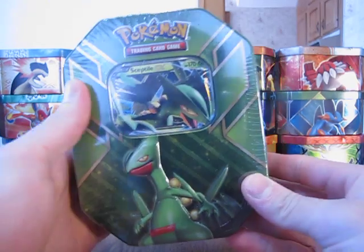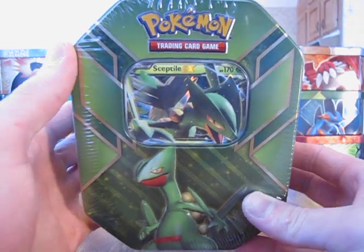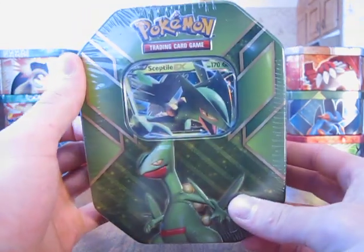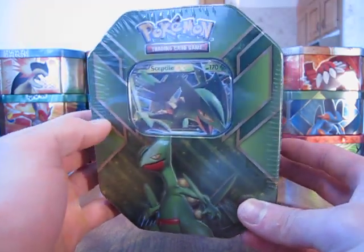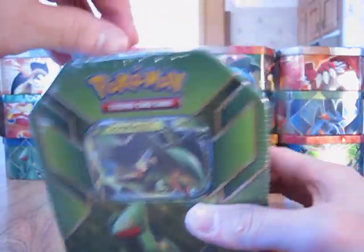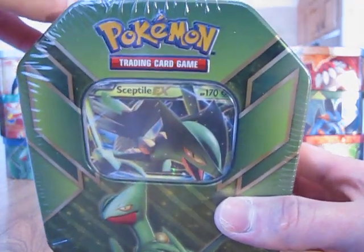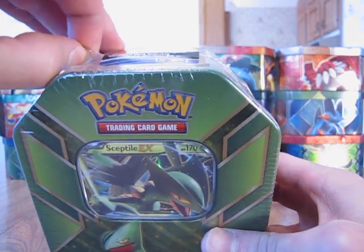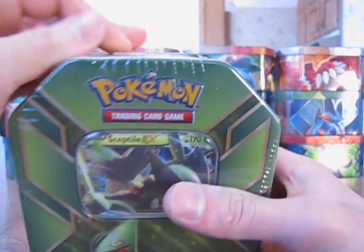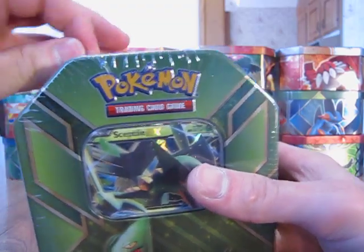Hey everyone, this is E-Dawg2 at 1330. We'll be opening up this Sceptile EX tin. I did open up the two other tins that came out at the same time as this tin, so definitely be sure to check those out. This tin does have four packs, and as you can see it has that Sceptile EX card right there. Hope you guys all like this video. Be sure to give it a like, leave your comments, and definitely subscribe to my channel for more pack opening videos.